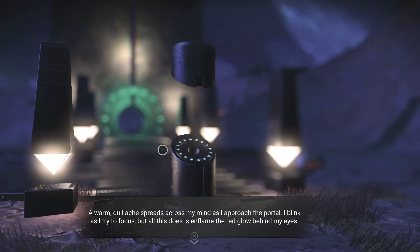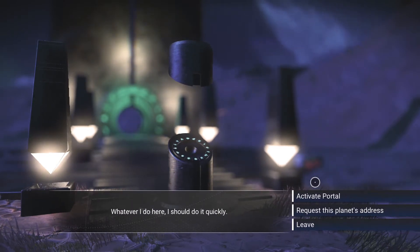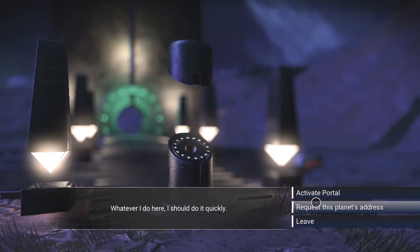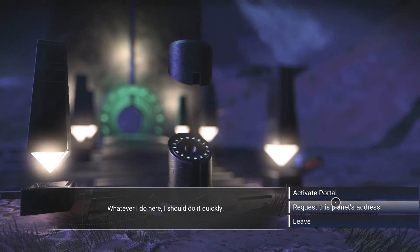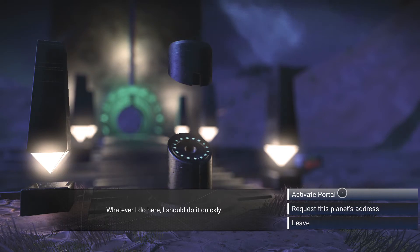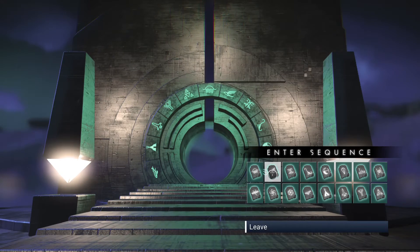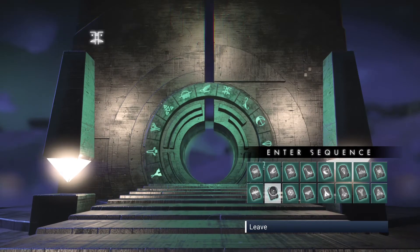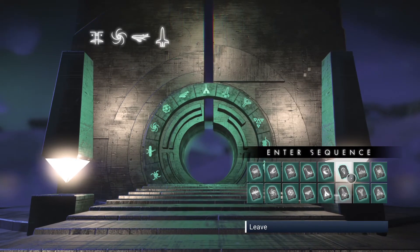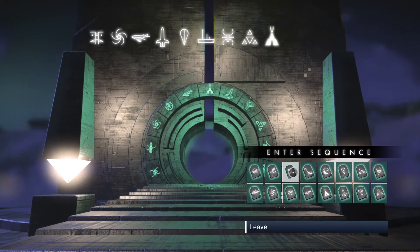You have two options here — well, three, because you can leave — activate or request address. You don't really need the address these days because photo mode has the coordinates on it. So we're going to activate this and just random dial something and see where it takes us.